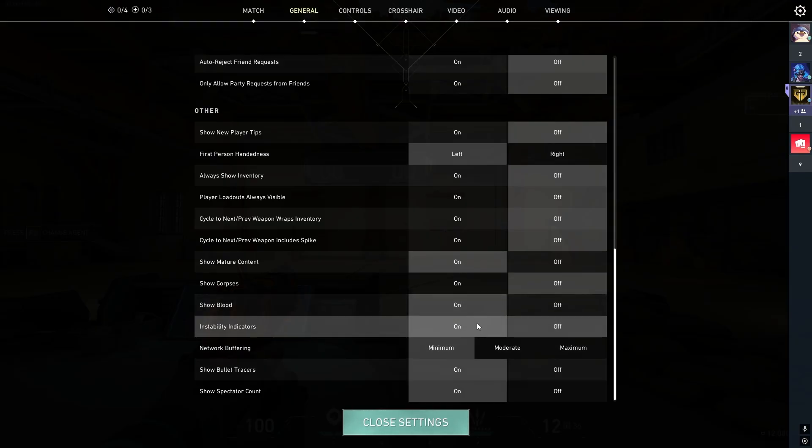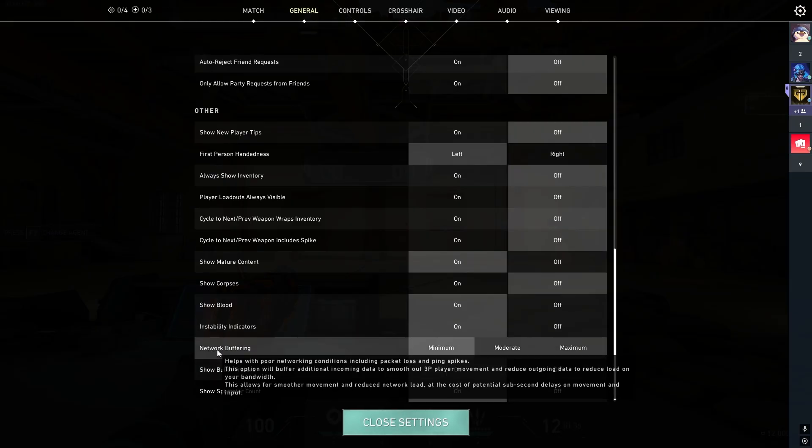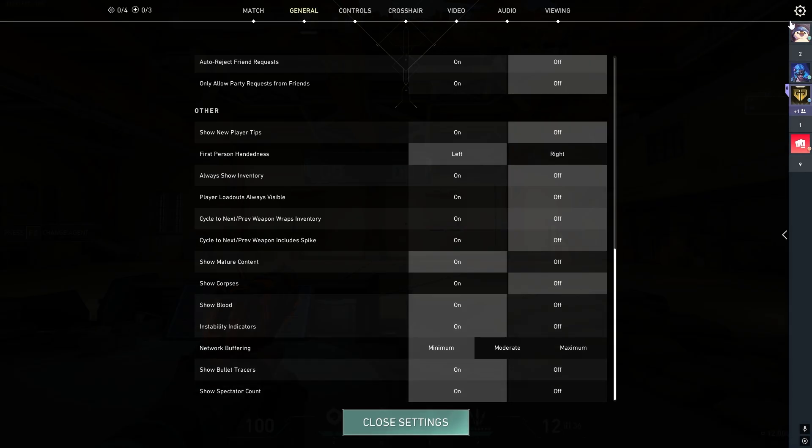Instability indicators — you can have this on or off. They're the pop-ups on the right side showing packet loss, WiFi connection issues, or frame drops. Network buffering should be set to minimum. Show bullet tracers — I would have this on, because when you're spraying those tracers actually help you know where your bullets are going, which is very beneficial for spray control. Show spectator count — some people turn it off because seeing spectator 1, 2, 3 can be pressuring, but I don't mind so I keep it on.